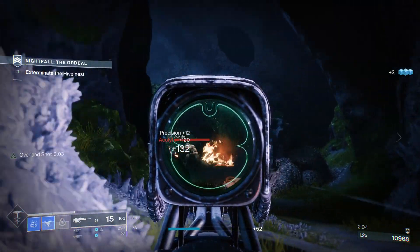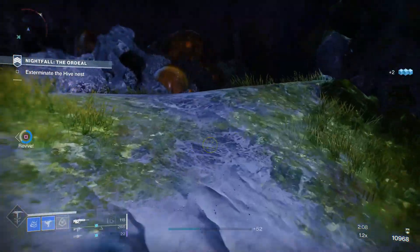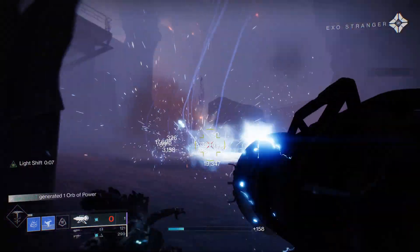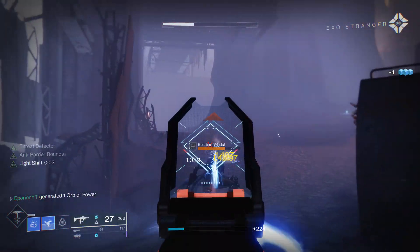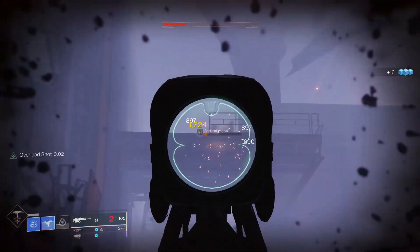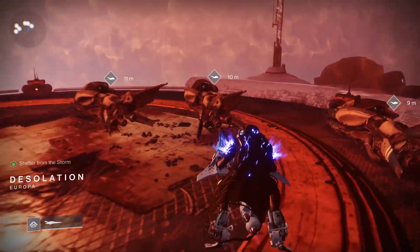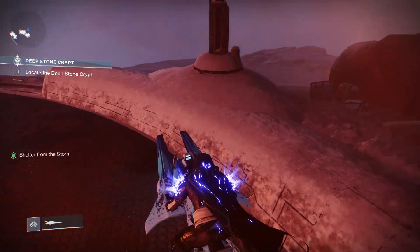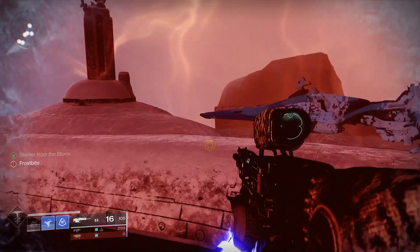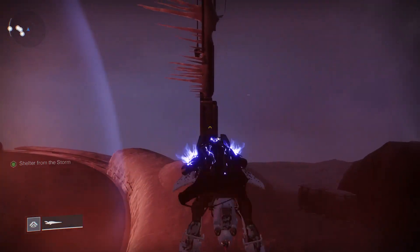I'll quickly show you how to get the first chest inside the new raid — I won't show the second one because it's already been patched about 3 times and it will probably get patched again. First, get inside the raid and kill all the enemies. Then continue until you reach this area, where you'll need to use your sparrow. Leave your sparrow outside the bubble, then from inside the bubble hop back onto your sparrow and follow where my character is going.